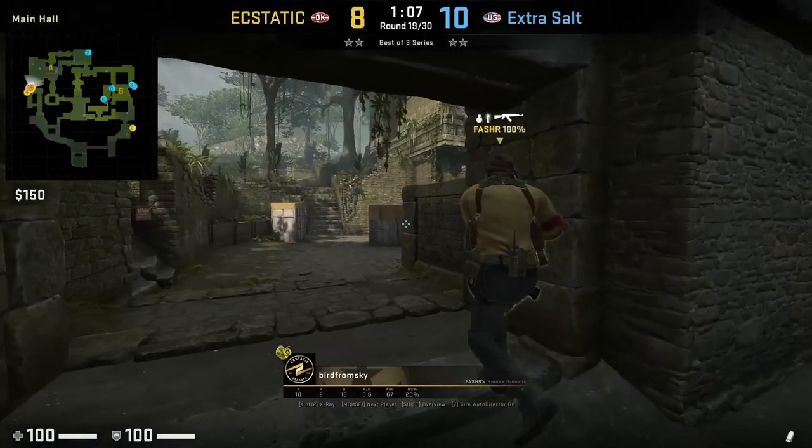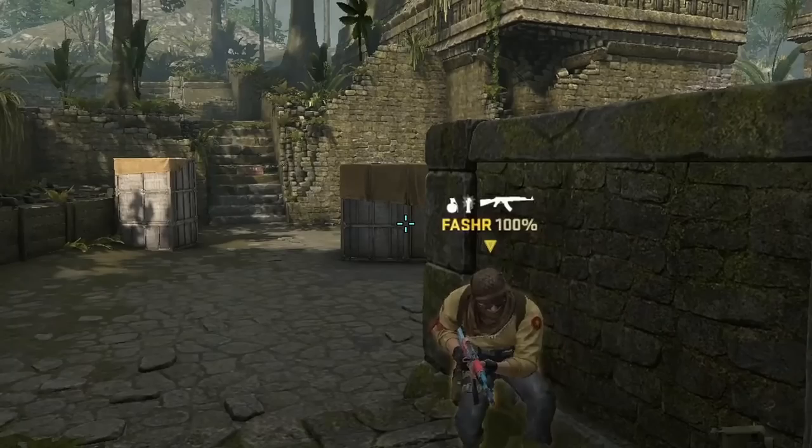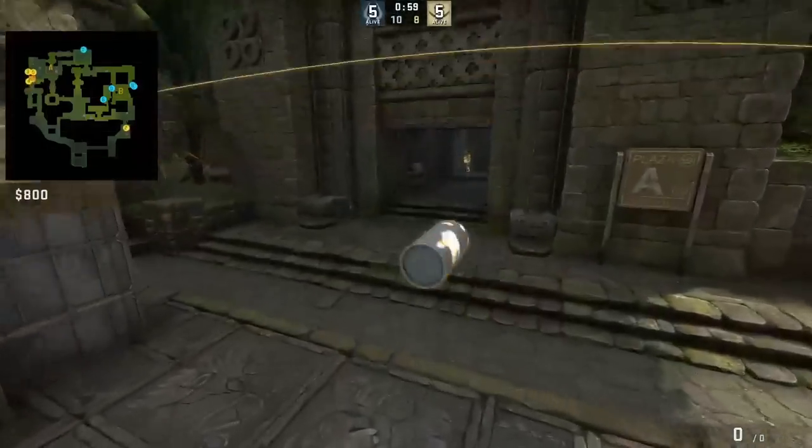Bird from Skye smokes donut near the CT's main entrance: he aims at the lock on the box, then runs 2 steps forward and jump throw. You do expose yourself when throwing this smoke because of the jump.